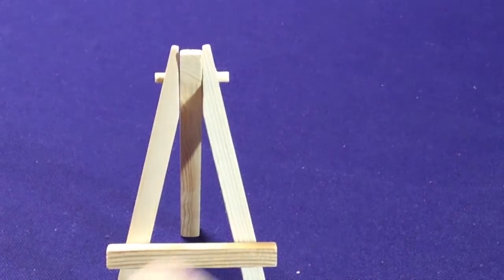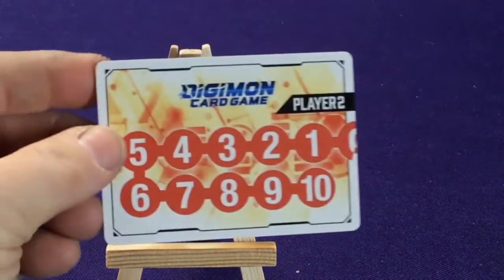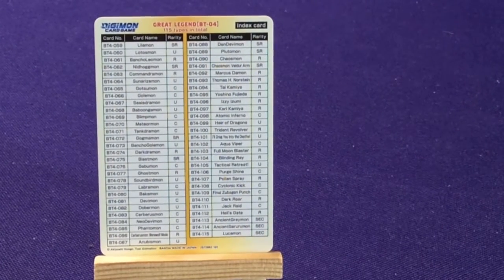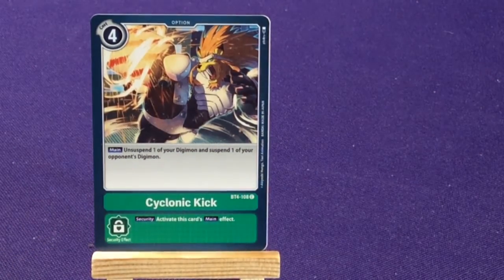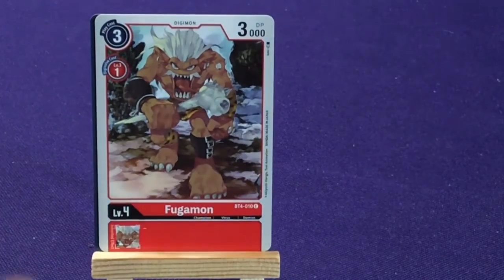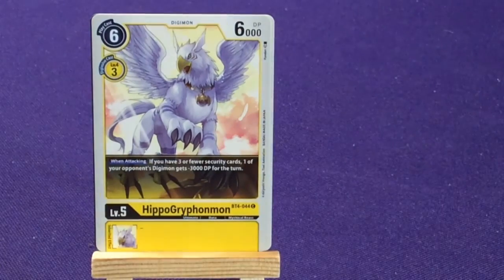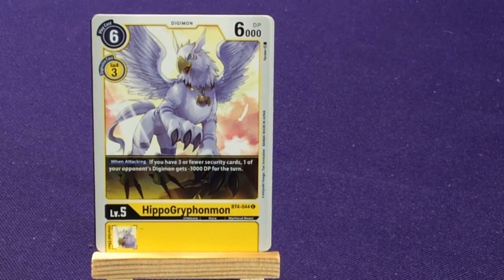So let's hop in and see what these two packs are — I just don't think I have any cards from this set yet, so it's all going to be new to me. So we're going to get an orange one with the checklist on the back, and a Big Digimon checklist is the second half. Alright, so what do we got here — we have a black Gatsumon, an Option card Cyclone Kick with Grapplelemon: unsuspend one of your Digimon and suspend one of your opponent's Digimon; activate this main effect.